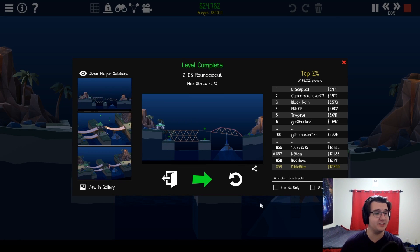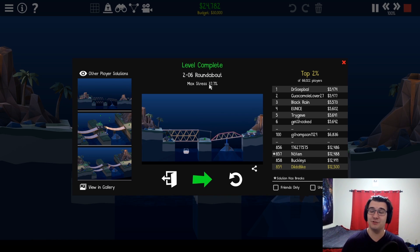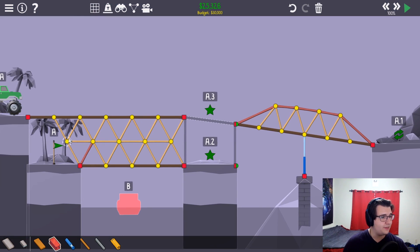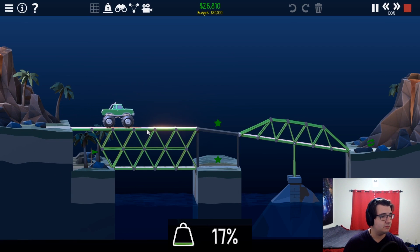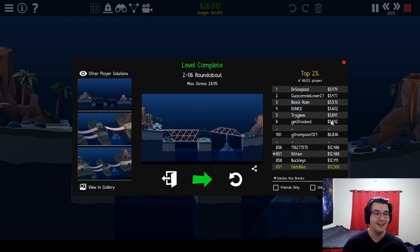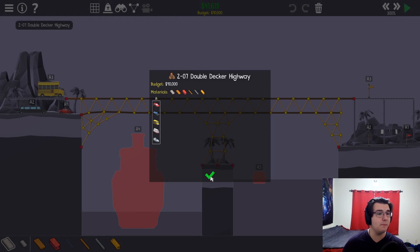This is without a doubt the intended solution for this level. I cannot think of any solution that is more intended than this one. It's cruel that the intended solution also happens to be under 40% stress. Get under 30 - easier said than done because I just can't tell what causes the most stress. Maybe here, and I think it also has to do with this road as well. That should be under 30%. Not gonna lie, I still kind of wish there was an under-budget lowest-stress leaderboard, but going for the top of that leaderboard would be really tough. That was an easy one - double decker highway.